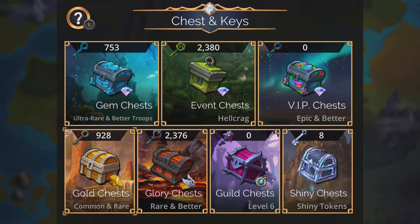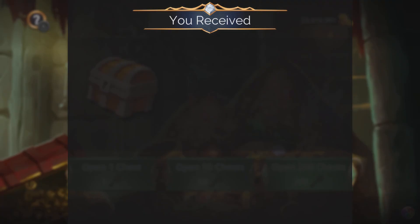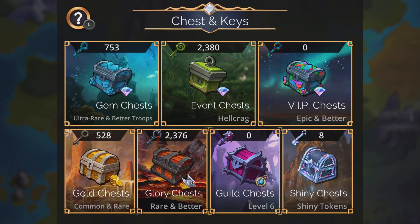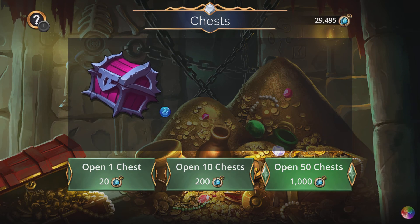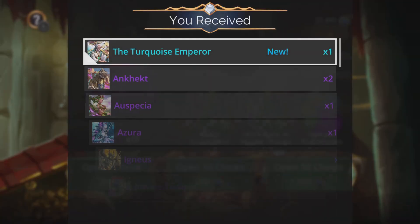All right, let's go hunting! First off, let's pop a couple gold keys. All right, let's go — we're gonna use up some of our guild seals first. Let's go to guild chests and see if we can grab this troop with only these.